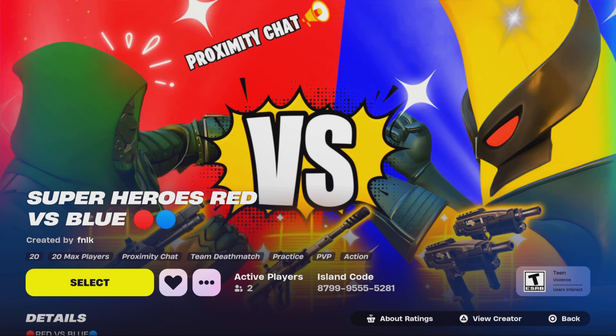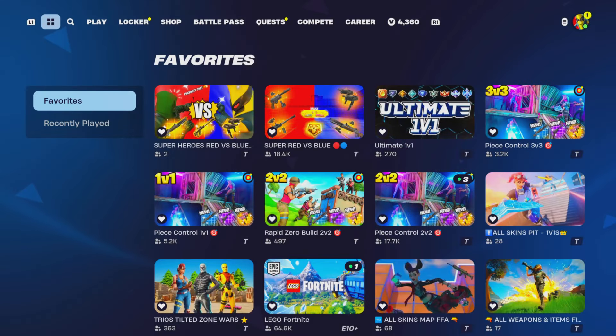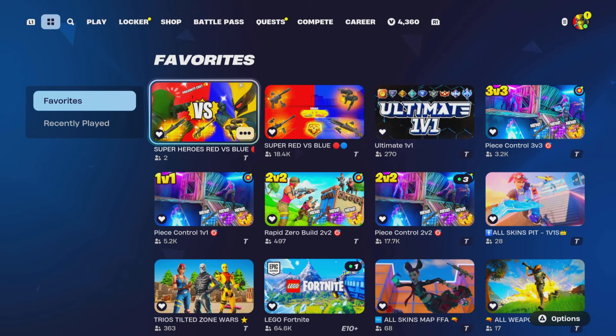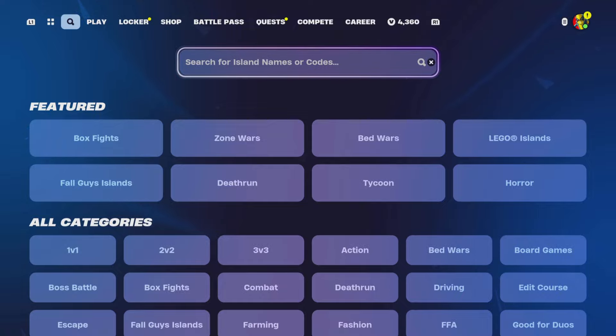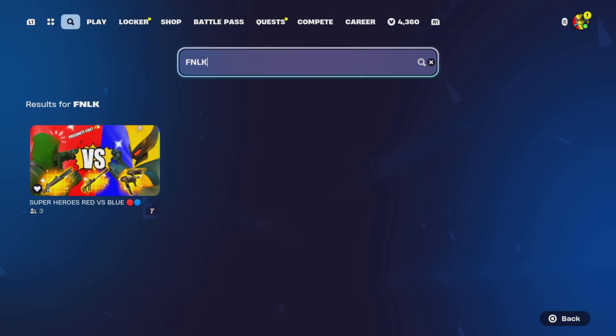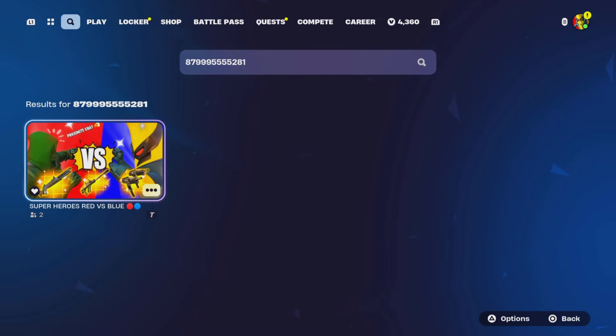I launched a second channel — subscribe to Brandy Bot for skin release dates, bundles, and packs. We also launched our first Fortnite Creative map called Superheroes Red vs Blue, featuring Chapter 5 Season 4 loopholes. The code is 8799-9555-5281. Subscribers with the most eliminations at end of month win a gift — show proof in the Discord server under the Creative map channel. You can also search FNLK to find it.